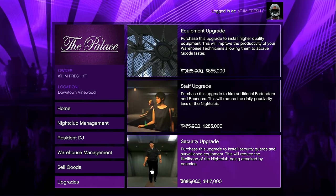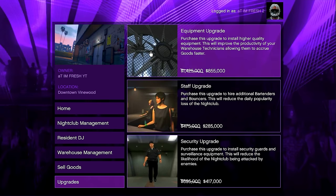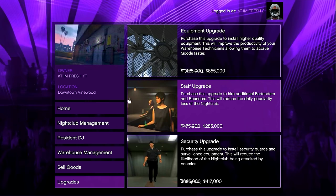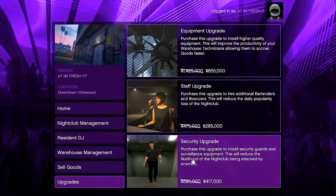For upgrades, you have the Security upgrade, Staff upgrade, and Equipment upgrade. The one you really want is the Equipment upgrade, as it makes your technicians source goods even faster. The Staff upgrade makes your popularity drop less quickly, and the Security upgrade reduces how often your nightclub gets raided. These are two upgrades you'll want, and they're also 40% off this week.